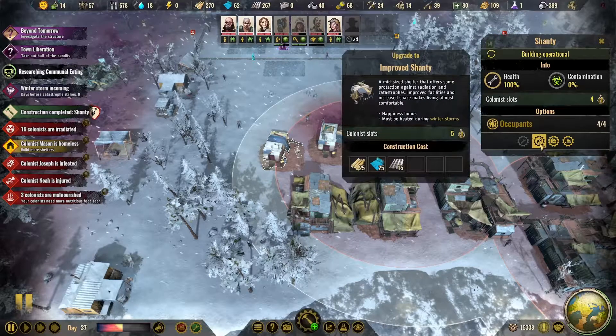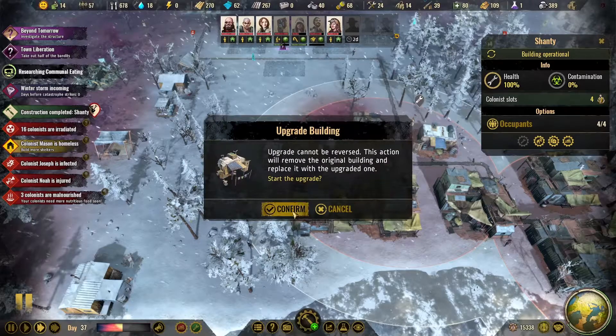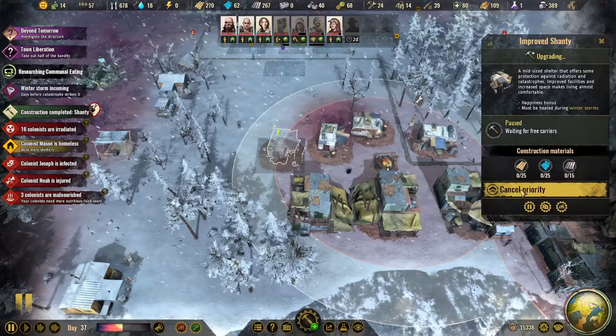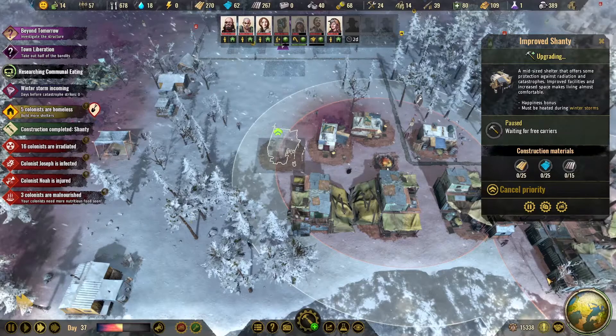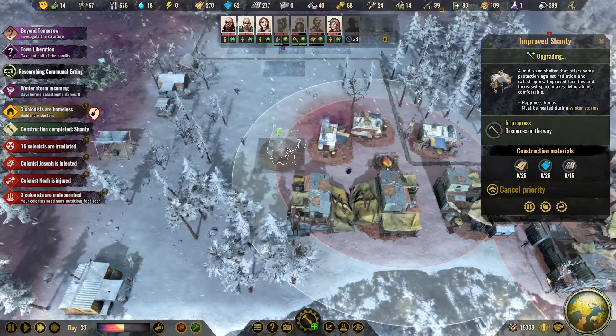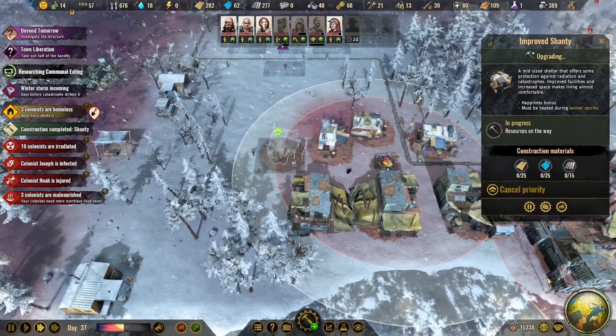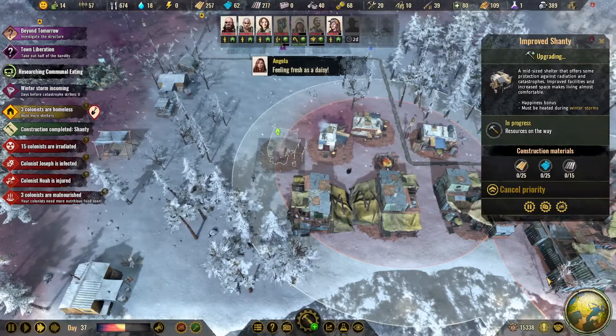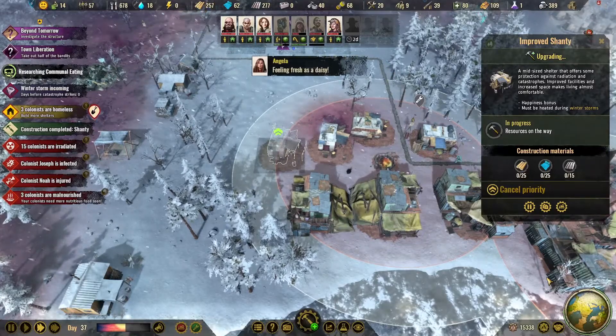To upgrade, they're going to need — we've got that, and we've got that, and we've got all that. Let's go ahead and have them do that right away. That way we should be able to get everybody into shelter.